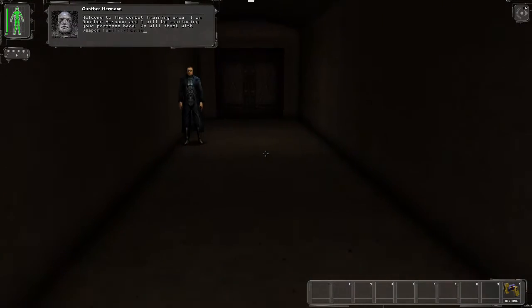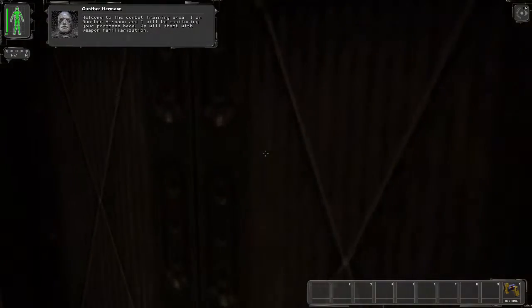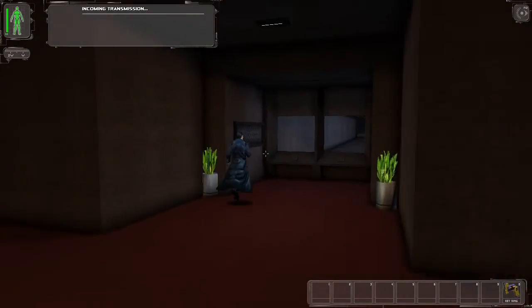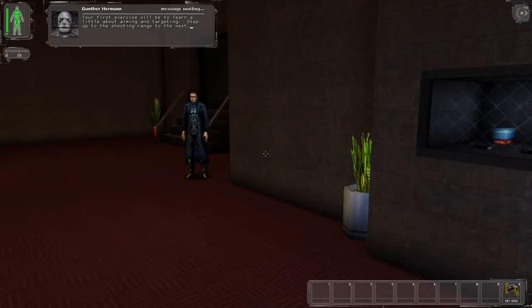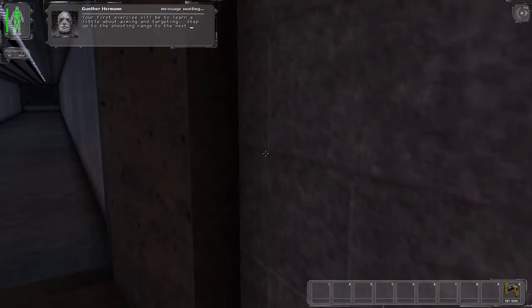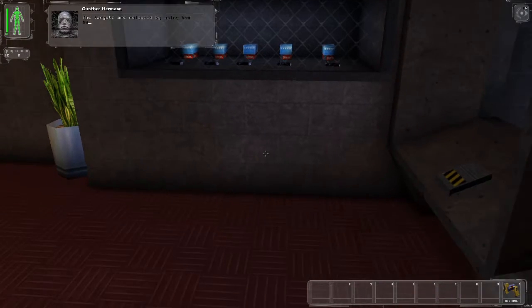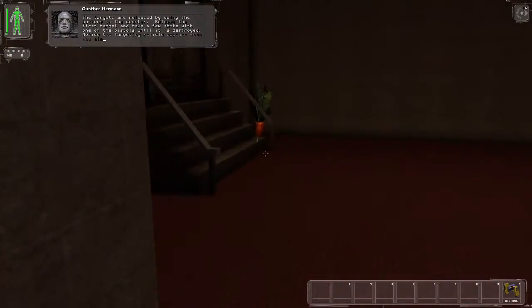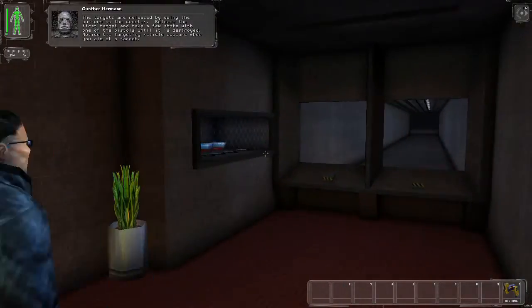Welcome to the combat training area. I am Günter Herrmann and I will be monitoring your progress here. We will start with weapon familiarization. Your first exercise will be to learn a little about aiming and targeting. Step up to the shooting range to the west. The targets are released by using the buttons on the counter. Release the first target and take a few shots with one of the pistols until it is destroyed. Notice the targeting reticle appears when you aim at a target.